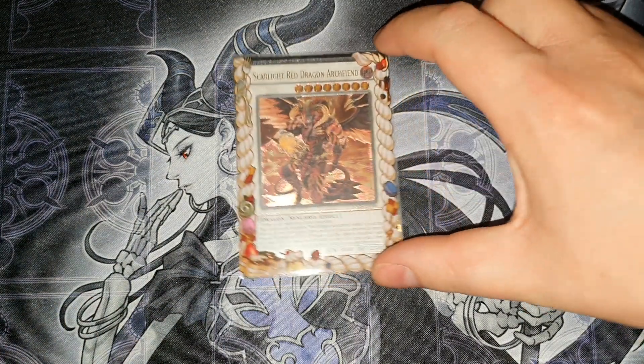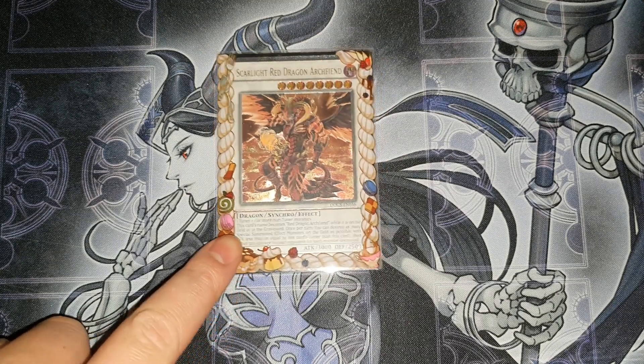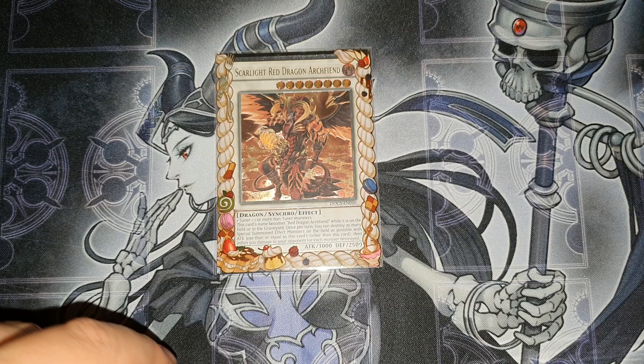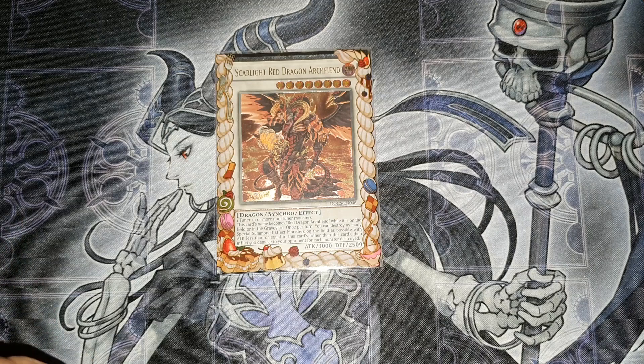Last card in the extra deck: one Scarlet — the banned Chaos Ruler, I only cried a little bit. It's a shame about Chaos Ruler but Scarlet is still really good: blows up everything with 3000 or less attack and does 500 damage for each, excluding itself. In time situations, if you make this using the punk engine all you need is one additional summon and this will blow up the punk you've brought back plus another monster for game — you've taken 600, they've taken 1000. It's also really good going blind second. That's it for the extra deck.